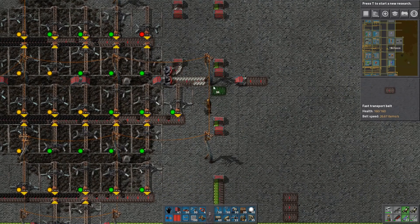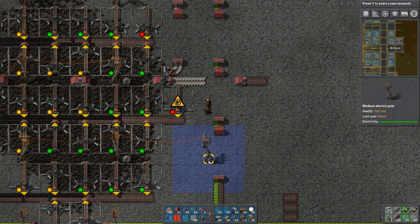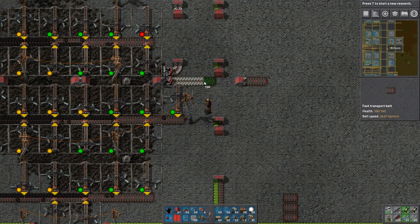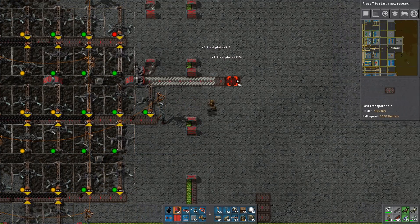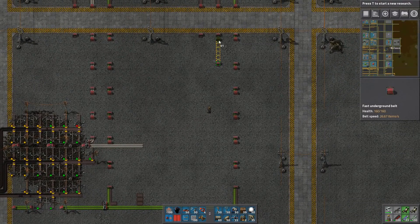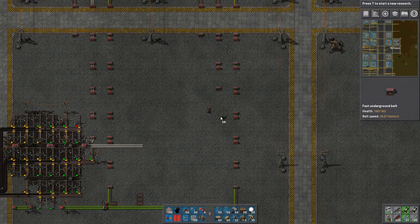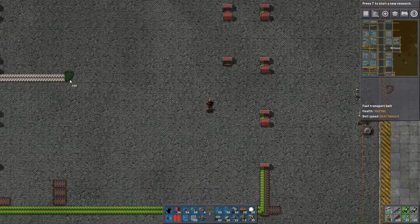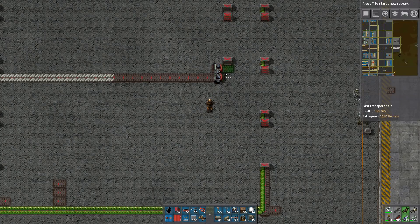There - that one is not needed. Oh, it is needed. That one is not needed - there. That's going to be fine. And the other one here. I am going to run out of my underground belts, and it's going to suck when I have to upgrade all of this to blue. Blue is going to be expensive.